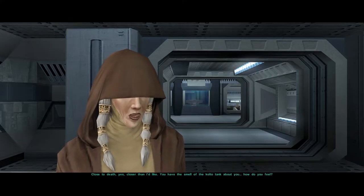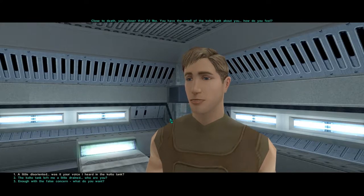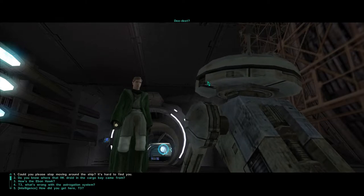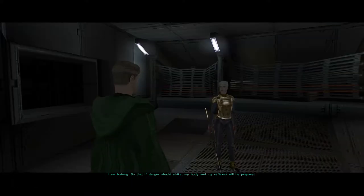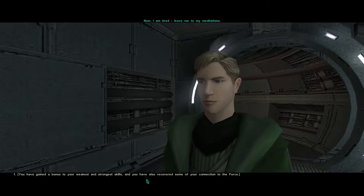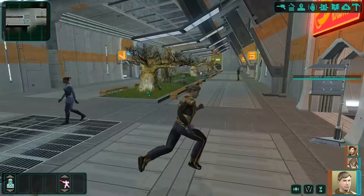Fairly soon into the game, we meet our first companion, Kreia. I find the companions in KOTOR 2 intriguing, and in my opinion, they are the strongest aspect of the game. Throughout the game, you're given multiple opportunities to interact with your companions, giving you a chance to gain their influence. Gaining influence can unlock new dialogue options, which in turn can further reveal the backstory of a given character. Gaining influence can also unlock new abilities between you and that companion. Companions also react to the moral choices you make. Moral choices are pretty black and white, with the good and bad options being fairly obvious.